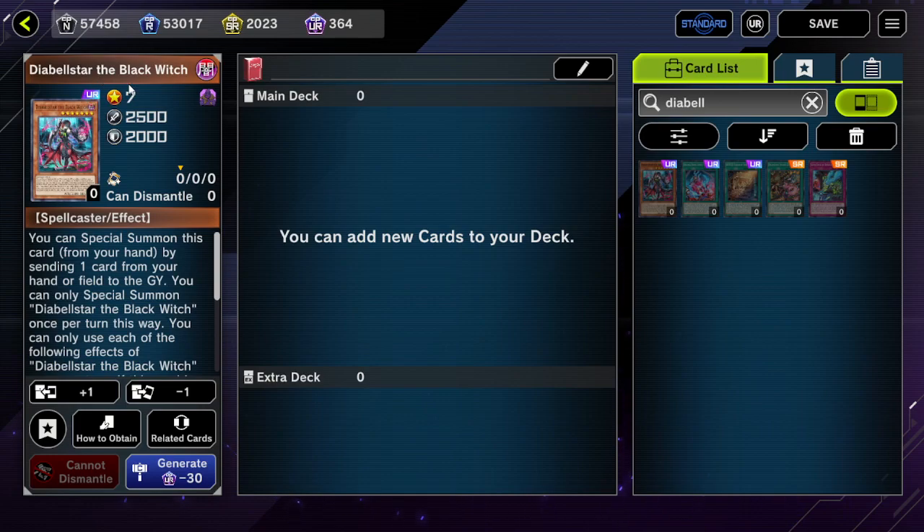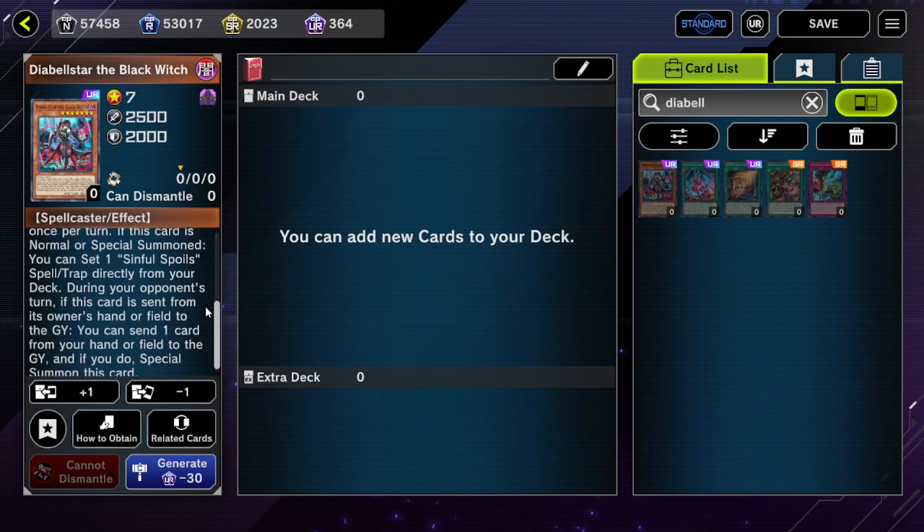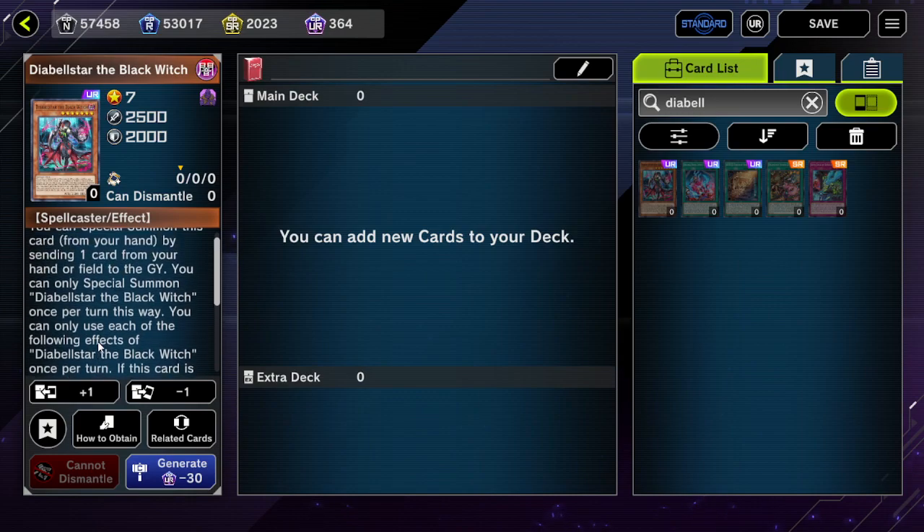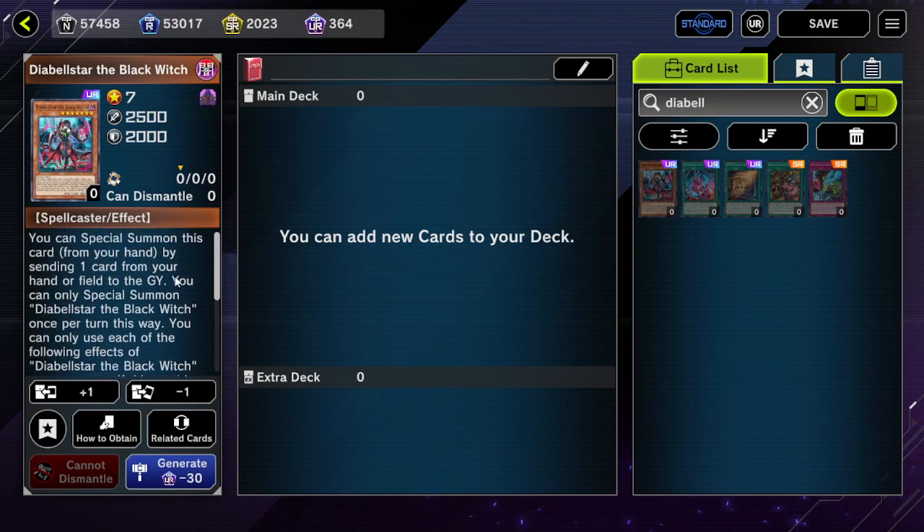Starting off with Diabelstar the Black Witch — this card has an effect: if it is sent to the graveyard, you can send one card from your hand or field to the graveyard, and if you do, special summon this card. Every single effect on this is hard once per turn.